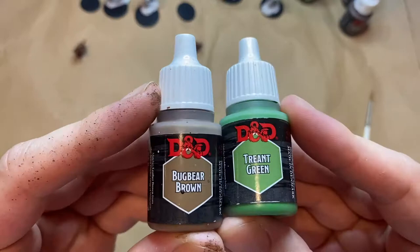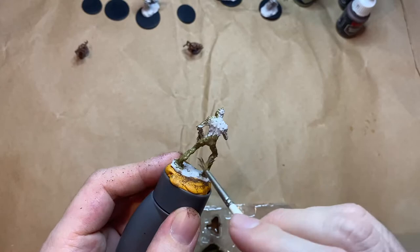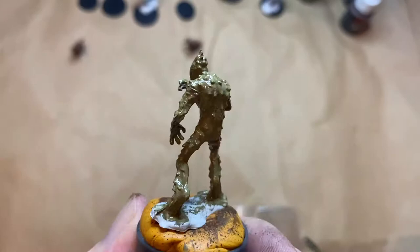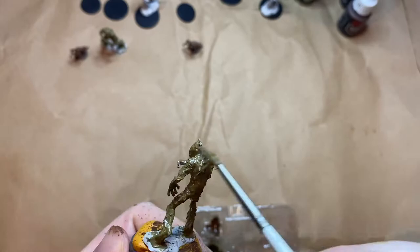For the Needle Blights, I didn't want it to be brown like the Twig Blights and I didn't want it to be green like the Vine Blights, so I did a mixture of two parts brown to one part green — Bugbear Brown and Tree Ant Green — to create this swampy, murky green as a midway point between the two. The Needle Blights are a medium plant, challenge rating 1/4 or 50 XP. They have a claw attack and a ranged needle attack, both +3 to hit. The claw attack is 2d4+1 and the needles are 2d6+1.